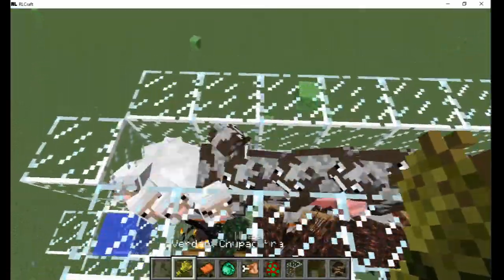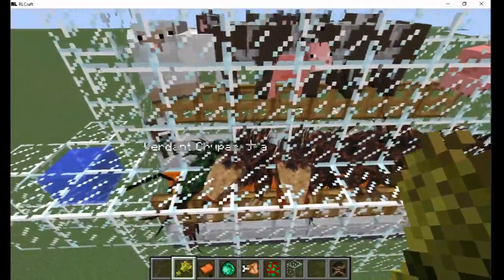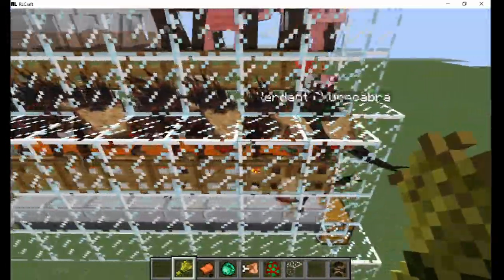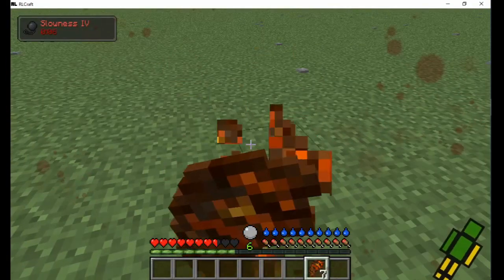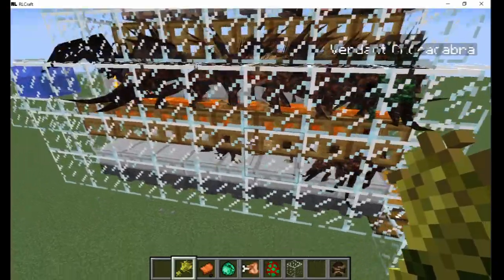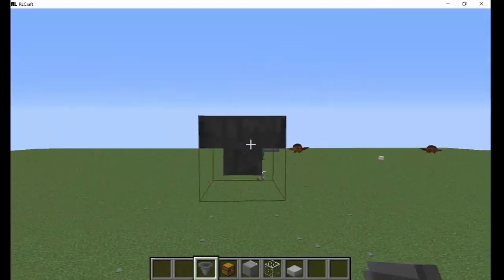Hello and welcome back to another redstone tutorial. Today I would like to show you the chupacabra farm I've built for Lycanites Mobs in the RLCraft mod pack. The cooked chupacabra meat heals you for three and a half hearts. Since other types of food in RLCraft do not heal, this farm is great for early game before you get the more powerful items.